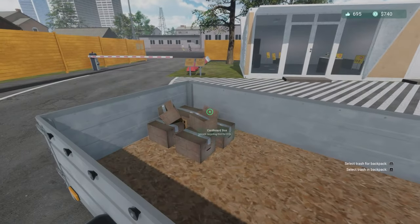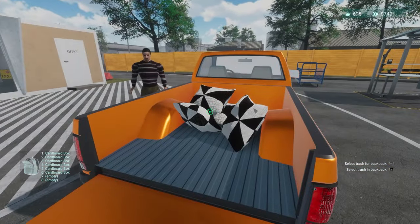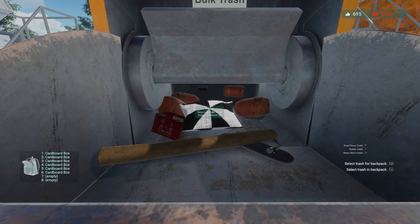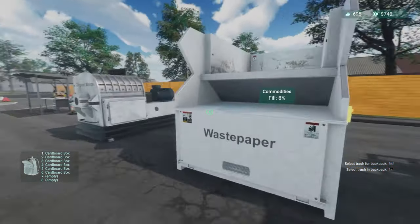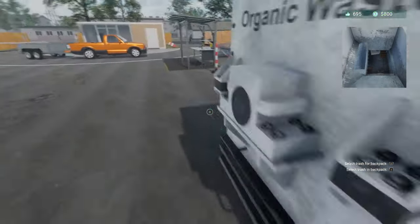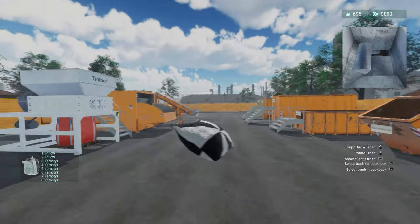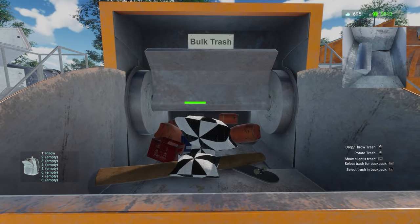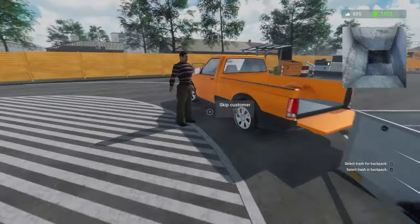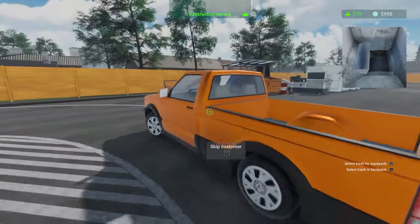Cardboard box — what about these furnishings? Bulk trash. Put them in, and the pillows — let's put those in the backpack. That and that and that, and I think that's everything from the customer. We'll charge the customer — 40 for all of the tires. There we go.